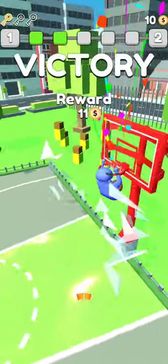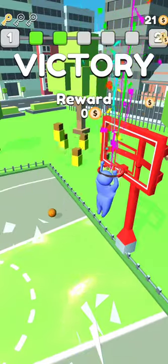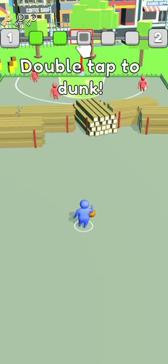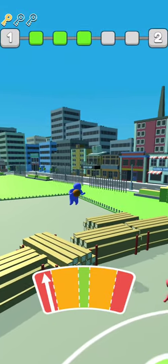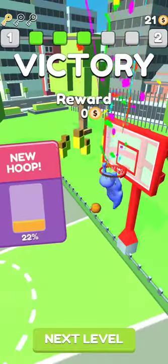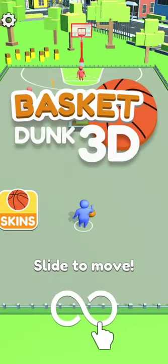So every time you have the perfect dunk, you'll get more coins — 10 coins. Double tap to dunk. Let's go and double tap. It's not easy to get your arrow to have a perfect dunk by getting your arrow to the green zone.